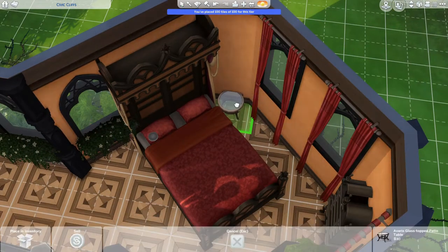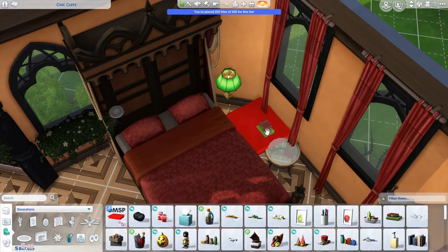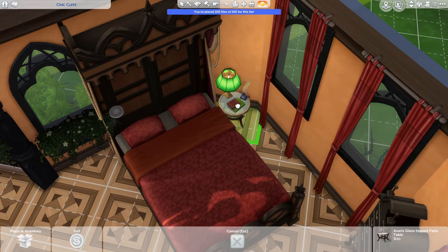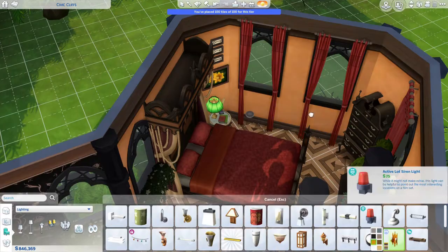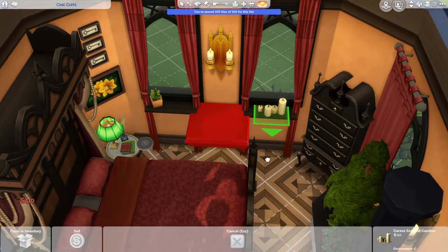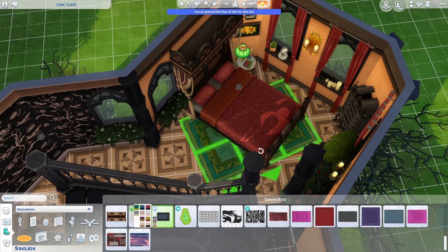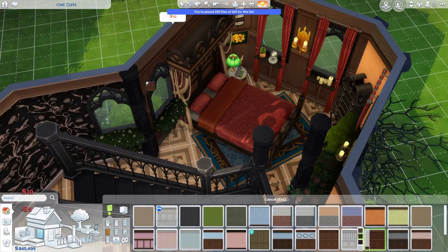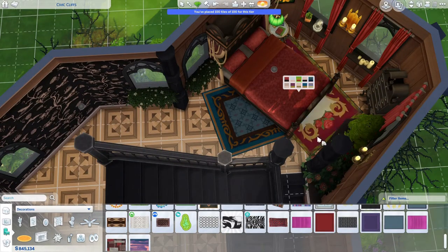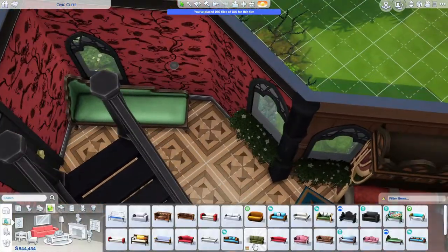I also put these flowers that normally go on the outside of houses on the inside — I thought that looked quite cool. In the corner there's a little nightstand that's regular. I don't know if the vampires have to sleep in coffins — there are coffins in the basement — but I did put a regular bed too, just in case. Maybe you don't want to show everyone that you're a vampire when entertaining guests, so they'll see you have a regular bed. I put that weird bird head on the windowsill under those two windows.